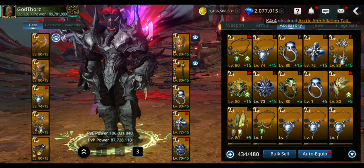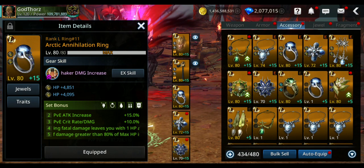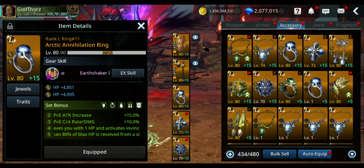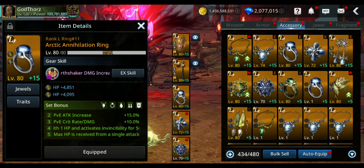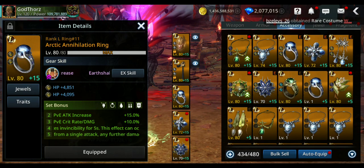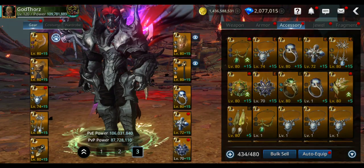For gear, full Lundell maxed out works well, and also use the legendary accessories — specifically the Arctic set. It can save you because when left at 1 HP you get invisibility for a few seconds, plus PvE attack increase and PvE crit damage. From the Arctic set I got an extra 25% — 10% from here and 10% from other places — so PvE crit rate, crit damage 10%, and PvE attack increase.